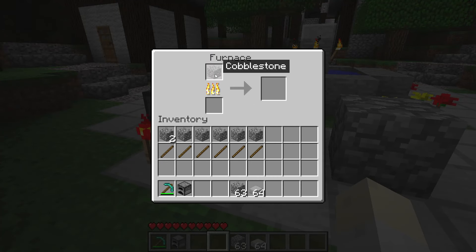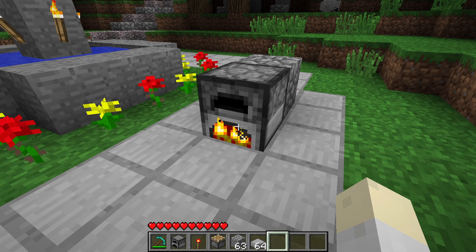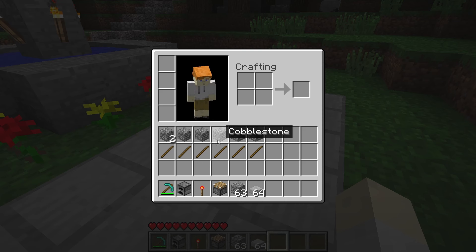It'll face away from whatever block you push it against. So if I put a block there, it'll face this way and vice versa. Also, when you're firing up the furnace, it'll delete whatever you're putting in it when creating the eternal furnace. So just be careful with what you use — that's why I'm using cheap material.